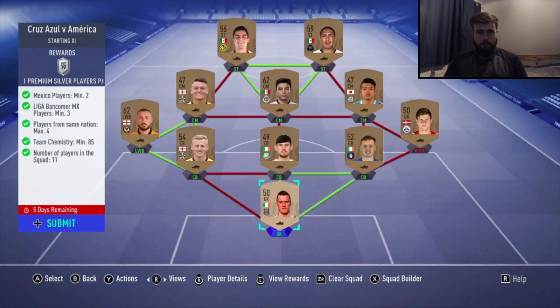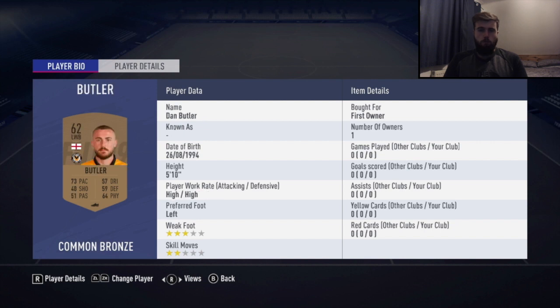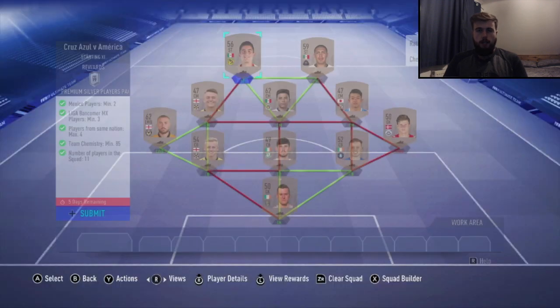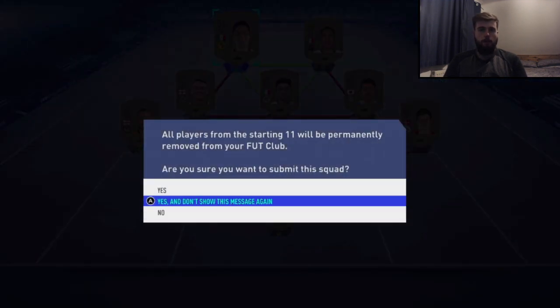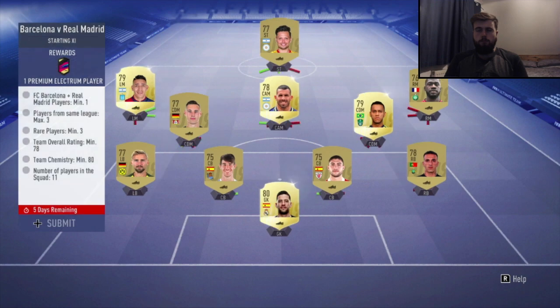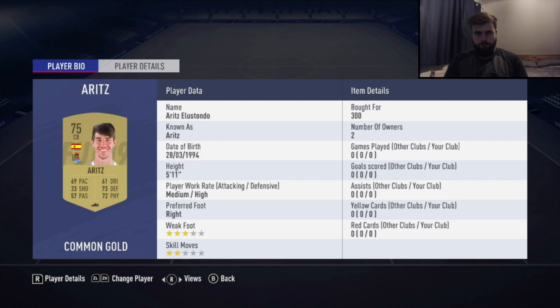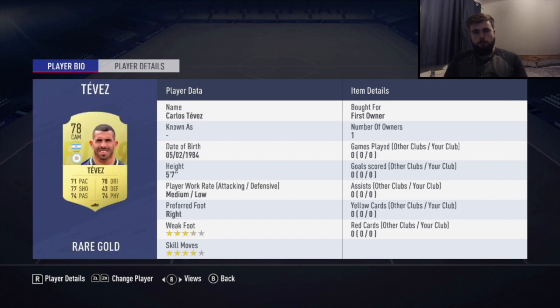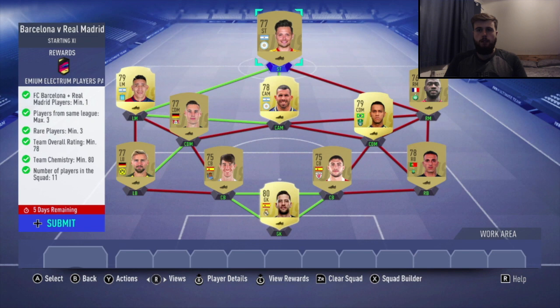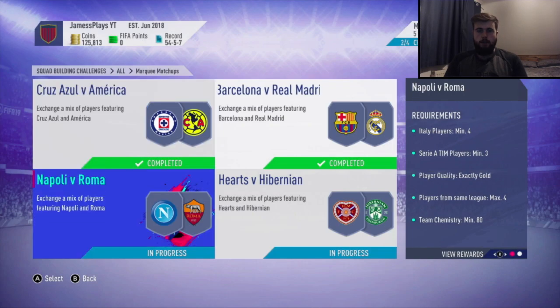Then this is this week's marquee matchups — there are two near-full bronze squads. The first is the Mexican one with Mexican players up front and cheap ones around the back to make up the chemistry, earning a premium silver players pack. The second is Barcelona vs Real Madrid, very cheap again — we've got Casillas and a couple of Spanish centre backs, with roundies to hit the rare players rating.